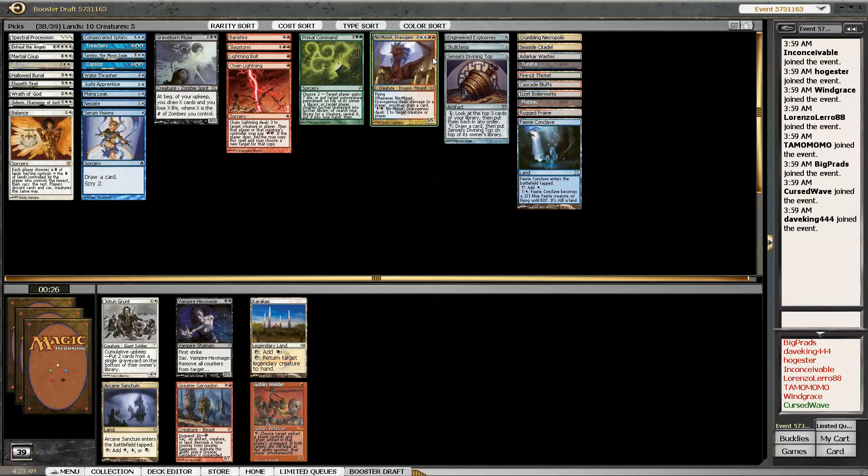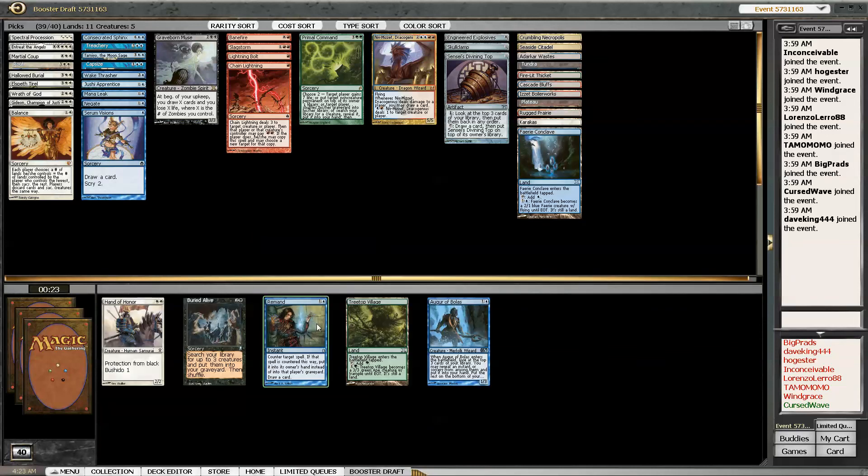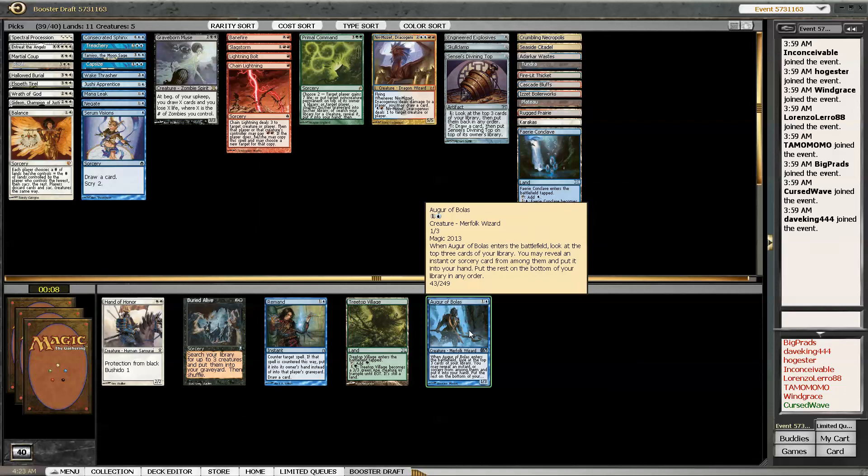I've got 22 cards, plenty. Do I want the Arcum's Sanctum or Karakas? I can save my Niv-Mizzet. I already have Crumbling Necropolis and Seaside Citadel, so I don't know if I want that many come-into-play tapped lands. I'll just go with Karakas. I think I'll take Remand here. Or I could take Augur - what do I rather have, Honor of the Pure, Hand of Honor, or Augur? I guess Augur - I have a ton of things to grab with it.